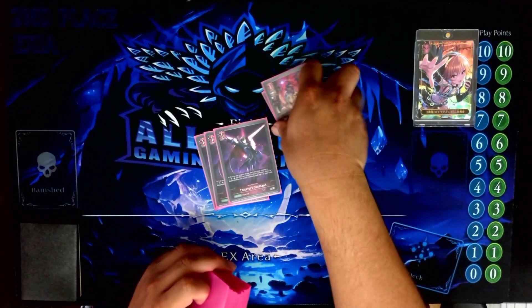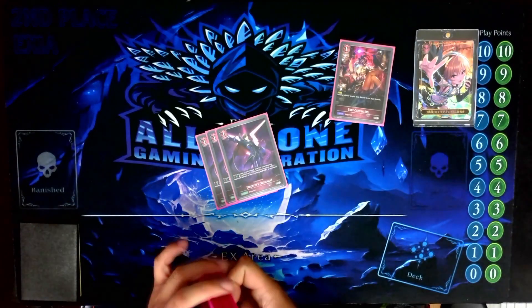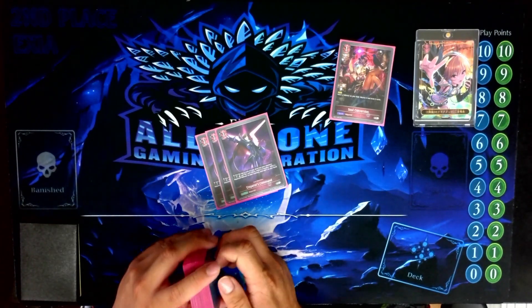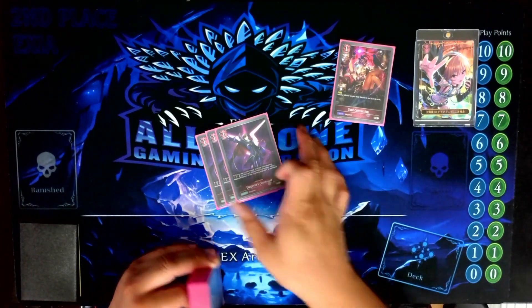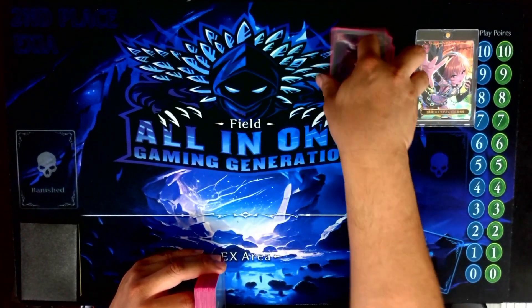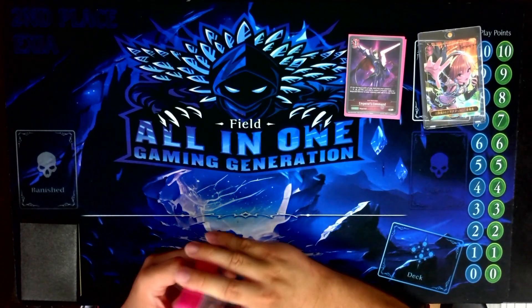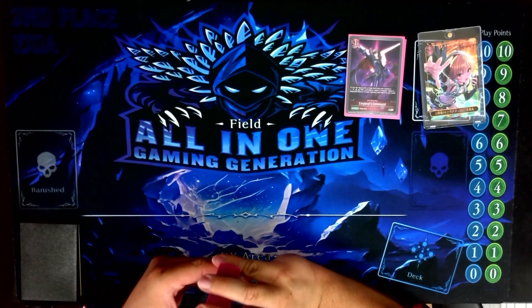Three Emperor's Command fuels your NecroCharge count and also lets you recycle departed followers from the cemetery back to hand, which is relevant later in the game because it lets you recycle Eachtar. We'll get to Eachtar later on.